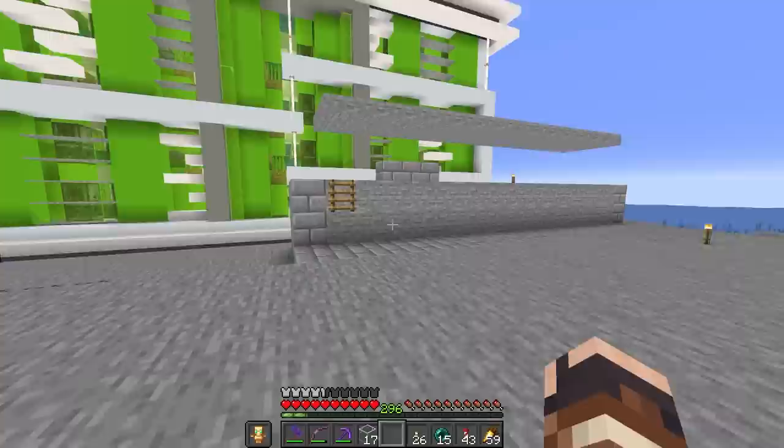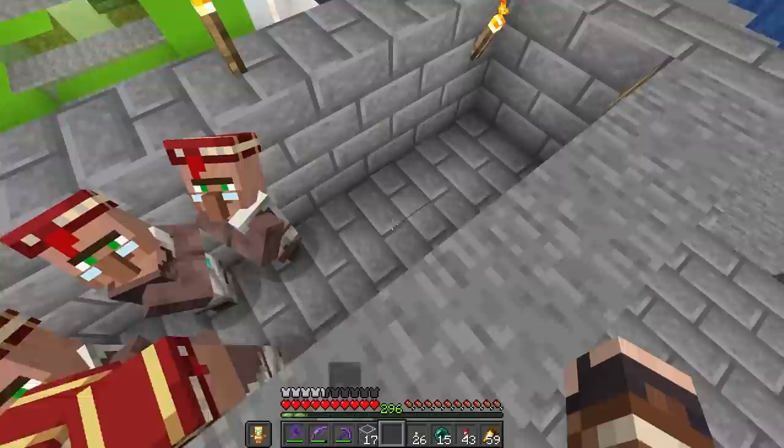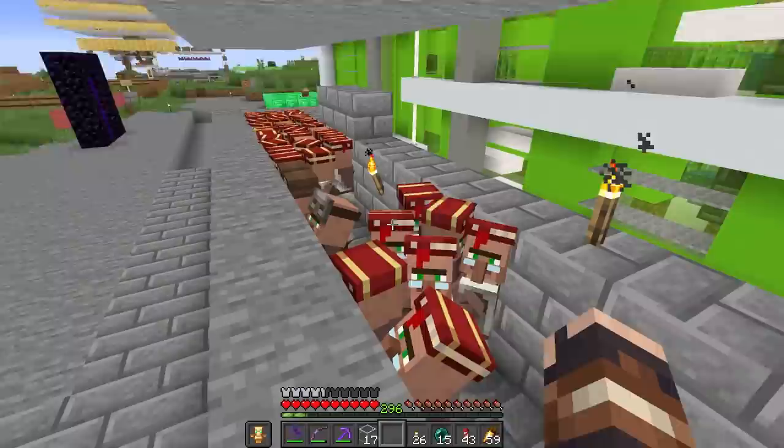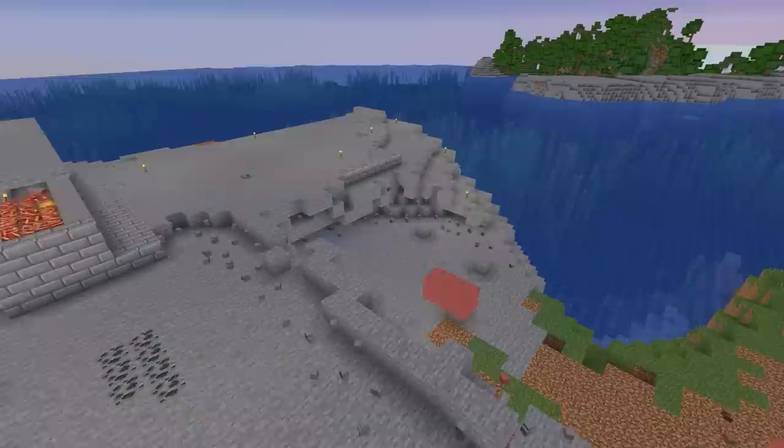Currently our villagers are just hanging out here in a box over in the industrial district. So I think today's the day we're going to actually do what that sign says — villager trading hall. We're going to get these guys back in cells and set it up so that if we want to do any more conversions to get their prices down, we can do it really easily. I have a design given to me by Megatronic and I'm going to use it because it seemed pretty smart and has all the features I'm looking for. I've shoved all our villagers into this little area right here — that should give us enough room to build up the villager trading hall. Let's get building.